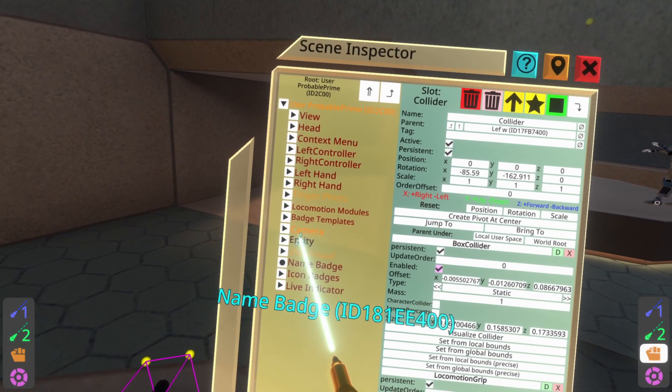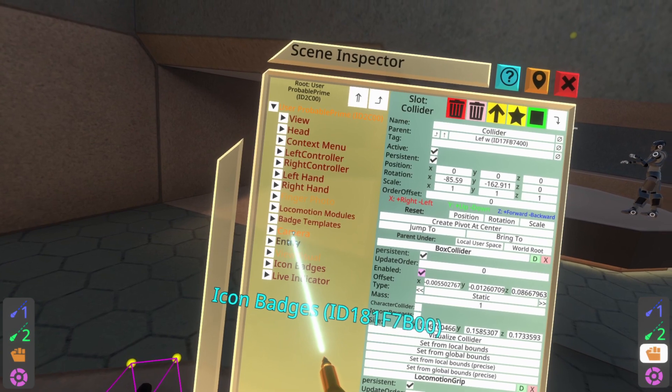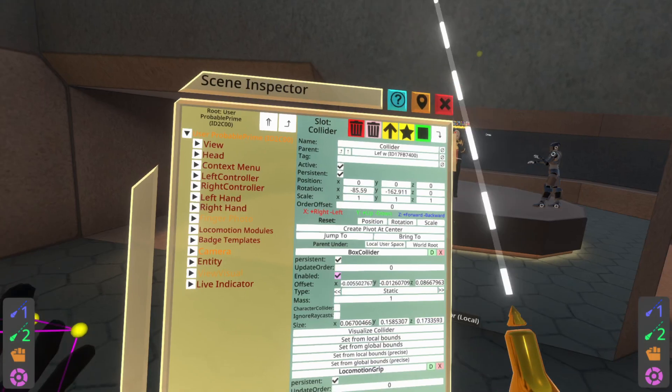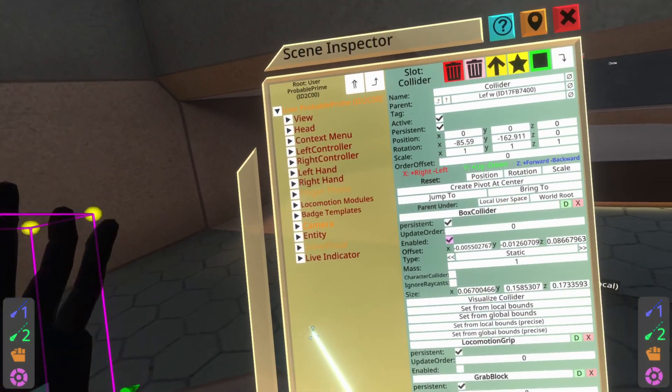Drag these into your avatar route. Your avatar route probably isn't named 'entity' — it's probably named something like FBX. You should know what your avatar route is; it's exactly the same as the name of your avatar in your inventory. So if it's a floppy thing with a tail or FBX, then that is the avatar route.